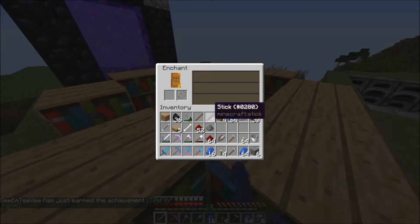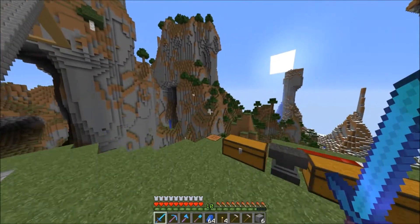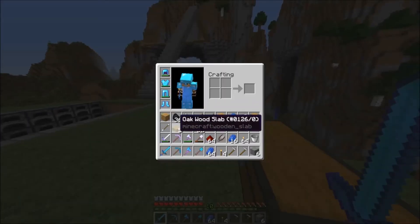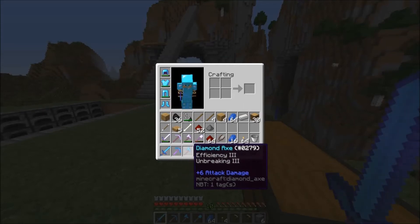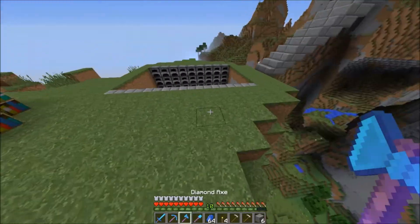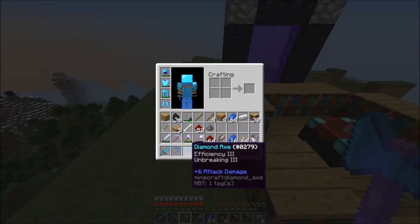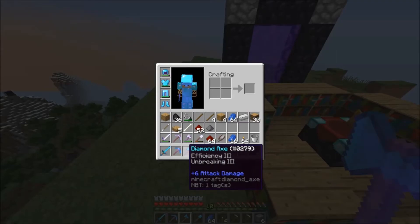Let's see if we can enchant — in 1.8, I don't think you can enchant hoes. Nope. But we are good. I am so happy because of this diamond stuff. That is Bane of Arthropods and Knockback 1 — I didn't really pay attention to what I got there. That's really sucky. We have efficiency 4 and silk touch 1 on the diamond axe, efficiency 3 and unbreaking 3. We just need unbreaking on all of these. We'll use our axe a lot. We don't necessarily need unbreaking on our pickaxe because it has a lot of uses anyway.